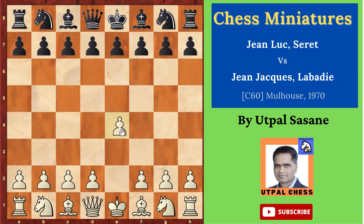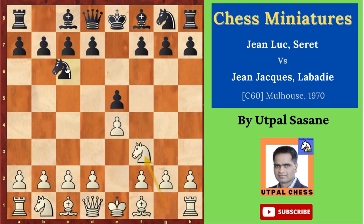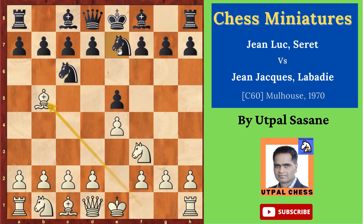White plays e4, black plays e5, knight f3, knight c6, bishop b5 — the Ruy Lopez opening. Black plays knight ge7, not a regular move, then knight c3 and g6.